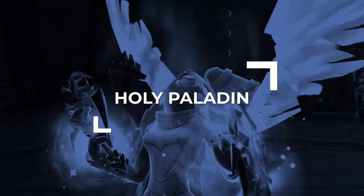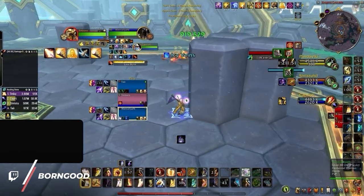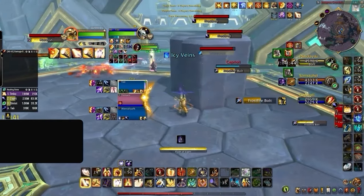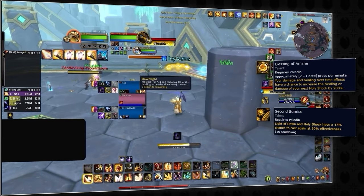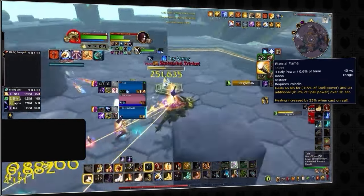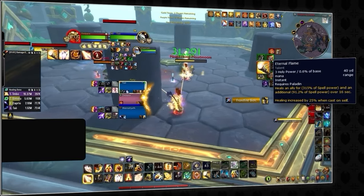Holy Paladin has always been considered a beginner-friendly healer, and this trend will definitely continue in The War Within. Paladin has a pretty streamlined builder-spender system which is conveniently built around instant cast spells. Holy Shock — which now thanks to the Herald of the Sun tree can randomly get buffed to heal for 3 times as much and even duplicate to heal a second time — and then Word of Glory, which again thanks to Herald of the Sun is now even stronger, with a healing over time effect passively baked in and healing more on the Paladin themselves.